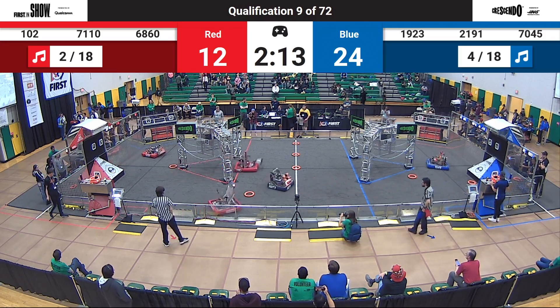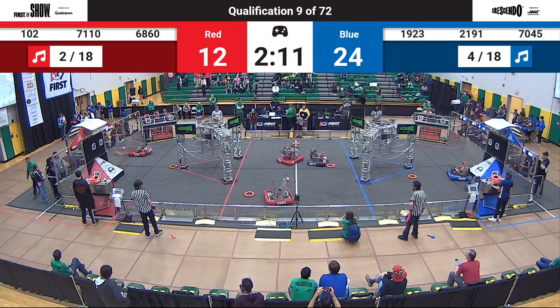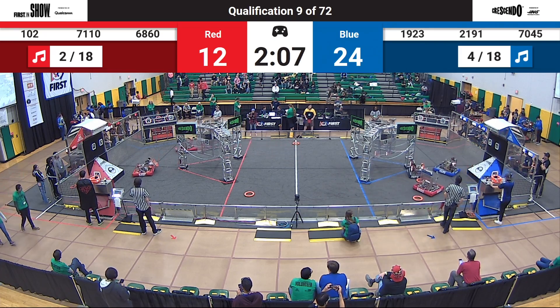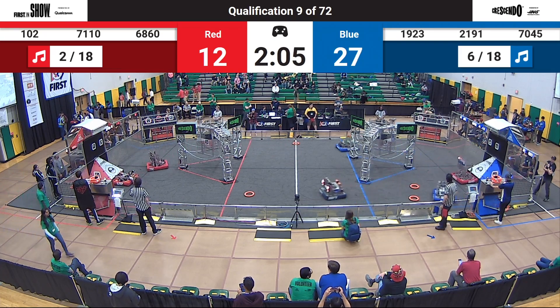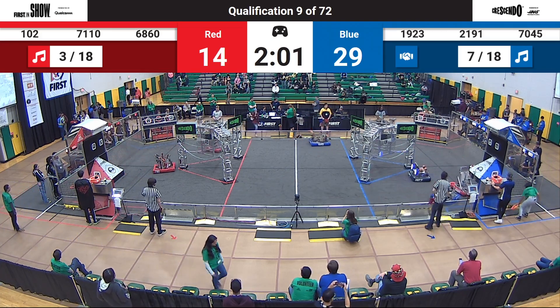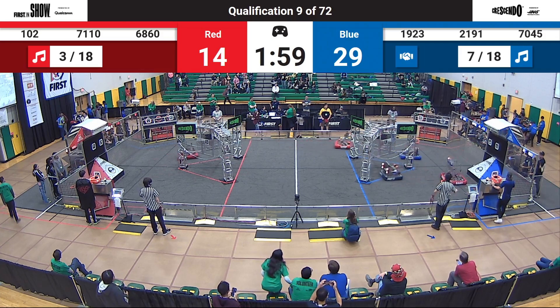Plenty of move points here as teams leave off that starting line. Now the drivers step up and take control. A 12-point lead by our Blue Alliance. 1-0-2, the Gearheads with a note in their possession as they line up and in goes their first note for the Red Alliance. 71-10, Heights Bites, not far behind them.